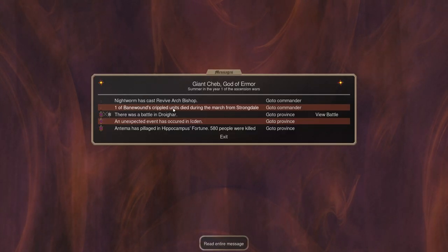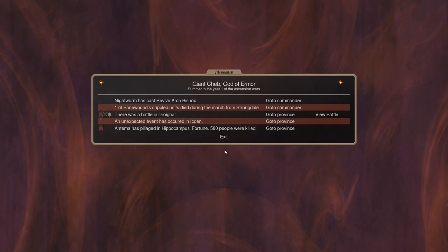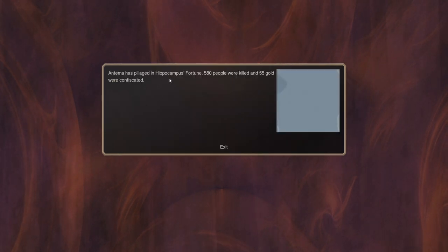One of Banewind's units crippled — a guy just perished during a march, that's fine. We've killed 580 people, which should net about 58 gold — oh yeah, 55 gold, good. There was a battle; it's these horses that kicked our ass before, but we've got a much better army this time. This should be an easy win.